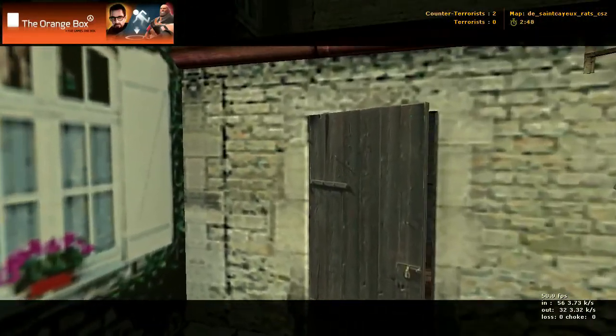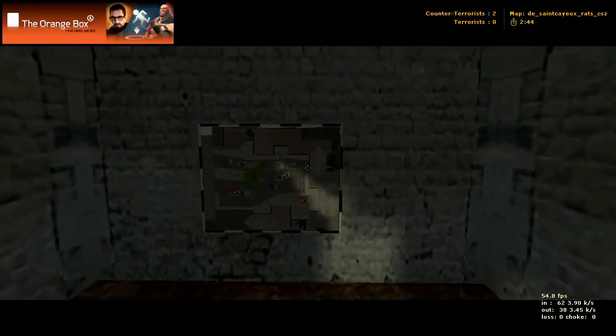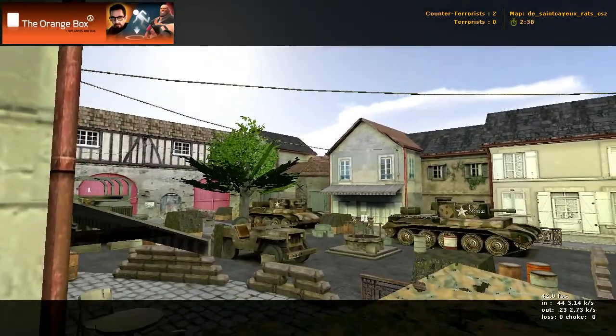Just back in here is counter-terrorist spawn. It looks a lot like the terrorist spawn — exact opposite of the terrorist spawn being over in that corner.